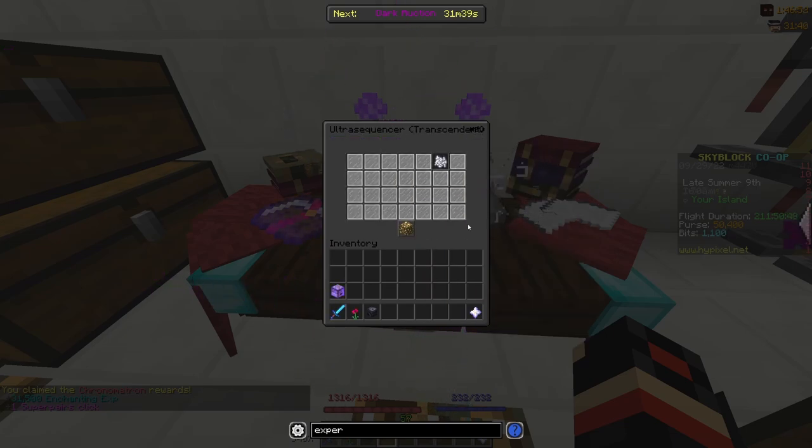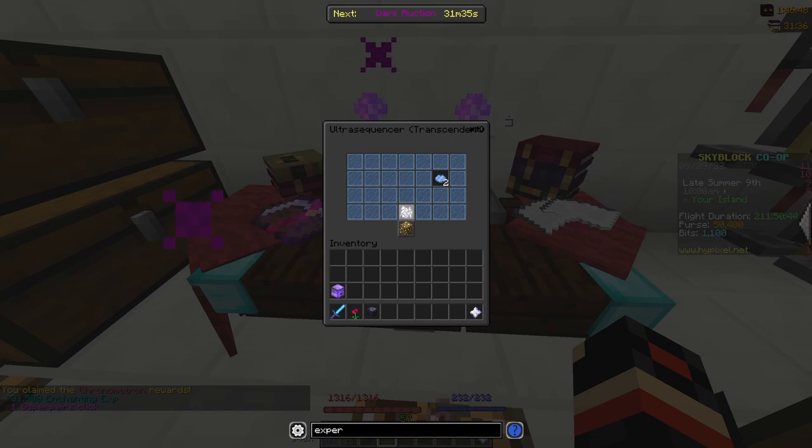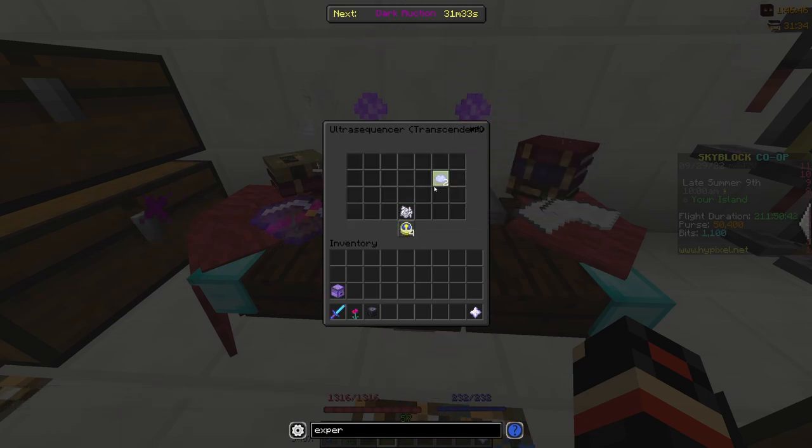Ultra Sequencer is also easy, but you really need a client for this one. You just click the things in order. If you're doing it the vanilla way, when it switches over, you're not going to be able to see anything — only glass — which I think is really difficult. For this one, you also want to go to like 10 or 15.